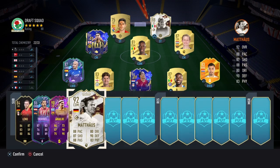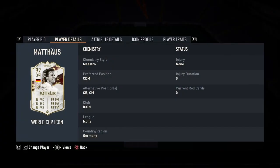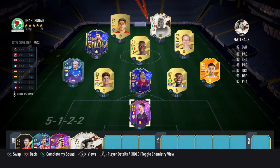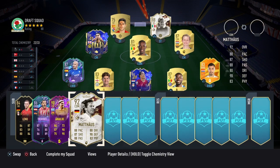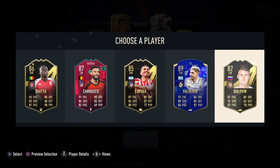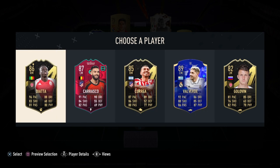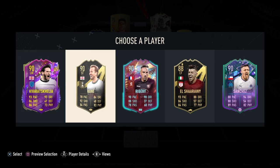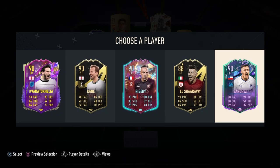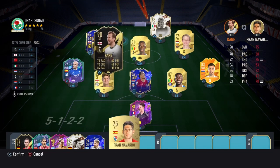Did I just make the worst decision of my life? He's an icon, for god's sake! Why are these people showing me this... this is hilarious — actually very, very bad. Valverde in the midfield is going to be very good for us if we bring back Arajo. Let's take Valverde.